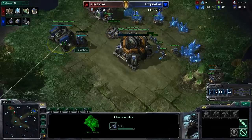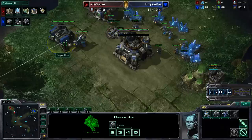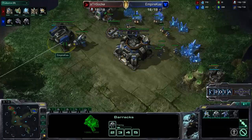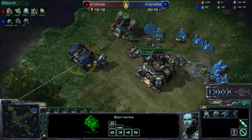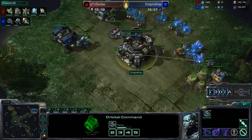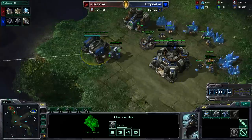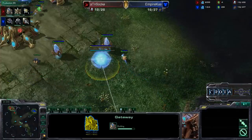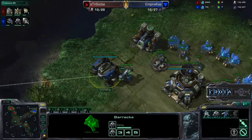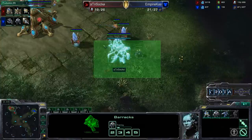Usually when you add on this first tech lab, it does delay your factory. And no, it's going to be a Marauder — a very, very early Marauder here on Taldarim Altar. This particular build, until I see what the other buildings are and what exactly Kaz's strategy is, looks rather strange to me. Kaz, perhaps understanding the metagame, knowing that his opponent may try to go for a very fast nexus on a map like this, opting to go for Marauder harassment.